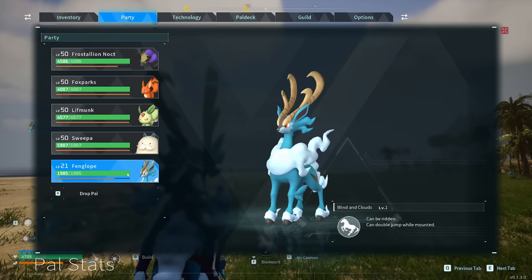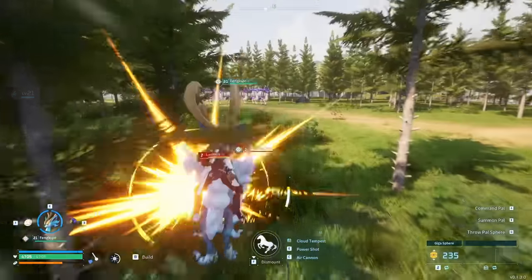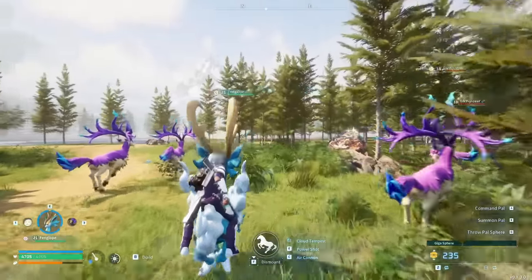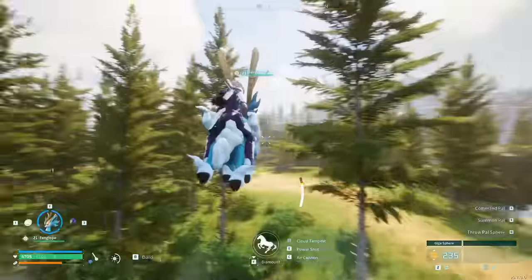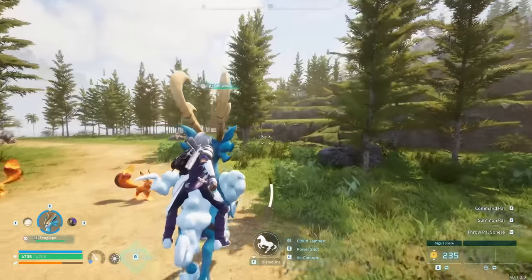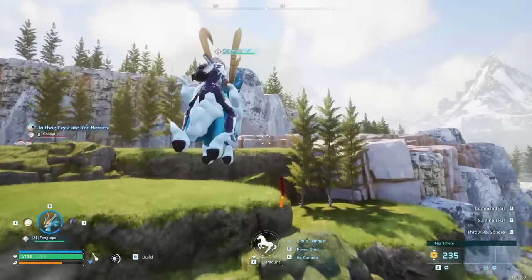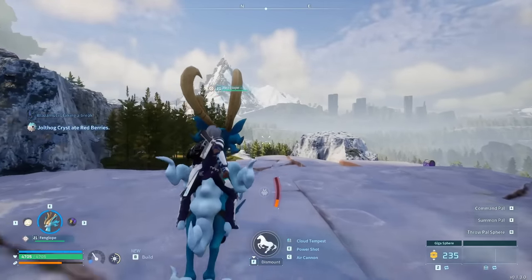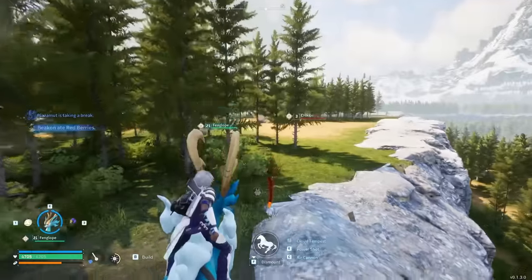The first pal we're going to be talking about is the Fanglope. If you watched my first video on early game mounts, it's going to be very reminiscent of the deer we covered. Fanglope is essentially a better version of that. One of the great things about Fanglope is it has double jump and jumps very, very high. This makes traversing the world so much easier, and if you don't like how slow some flying mounts are, the Fanglope is definitely going to be the one for you.